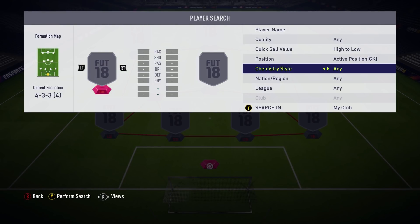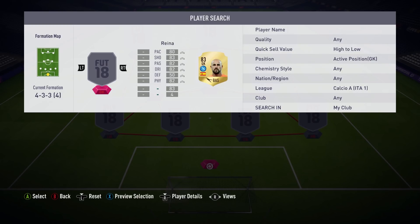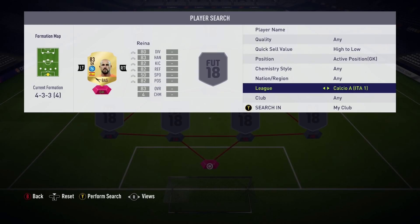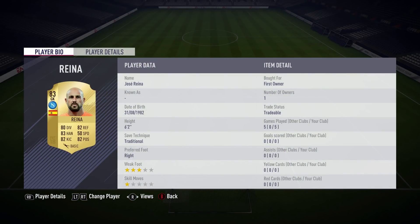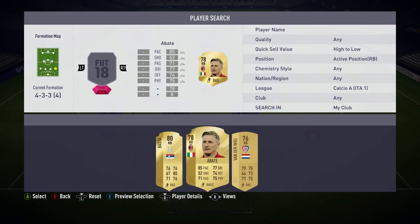We start off in goal with Jose Reyner, who was a decent keeper last year and the same can be said about this year. There wasn't much that he actually did wrong. He's got 80 diving, 83 handling, 82 kicking, 82 reflexes - really good all-round stats, with most of them over 80 rated.